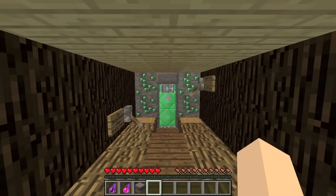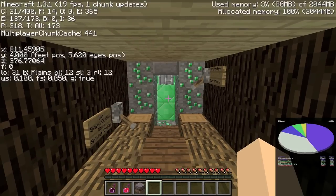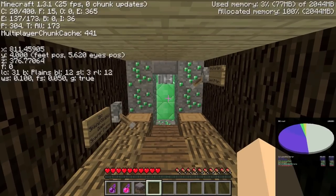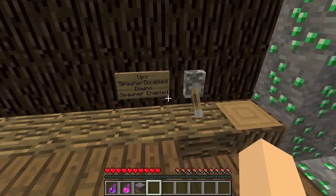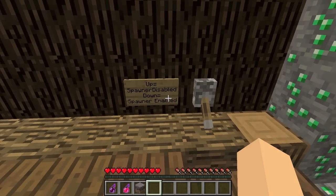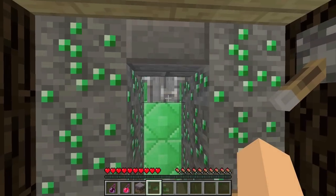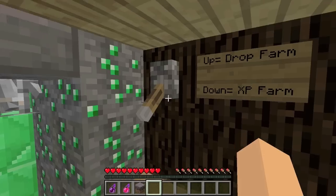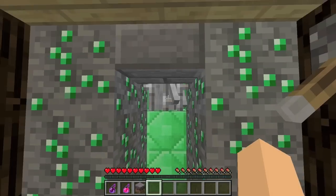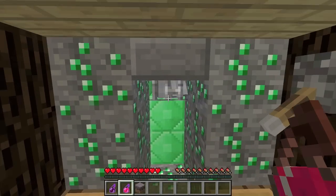What's up guys, Dirty Fargo here, and I've got a skeleton XP slash drop farm tutorial for you. This is on 1.3.1, the official release of Minecraft 1.3. I'll show you what these levers do: when this lever is up the spawner is disabled, when it's down the spawner is enabled. This other lever, when it's up it is a drop farm, and when it's down it is an XP farm.